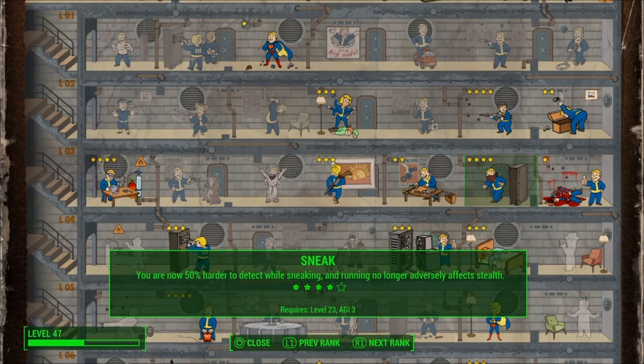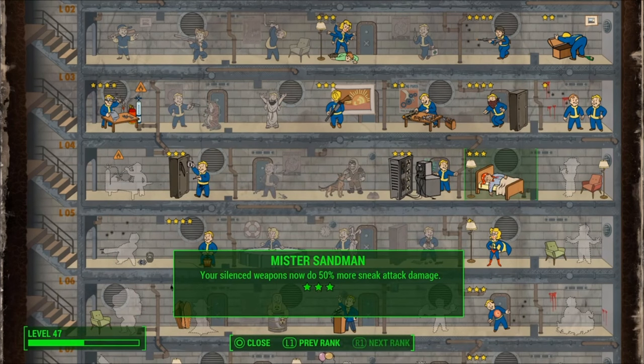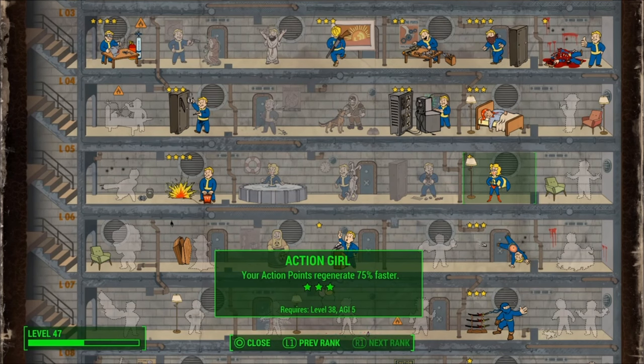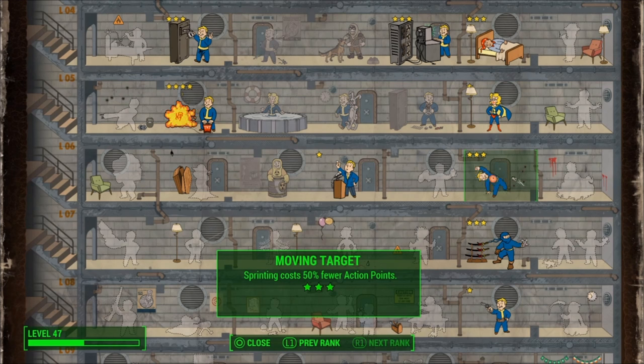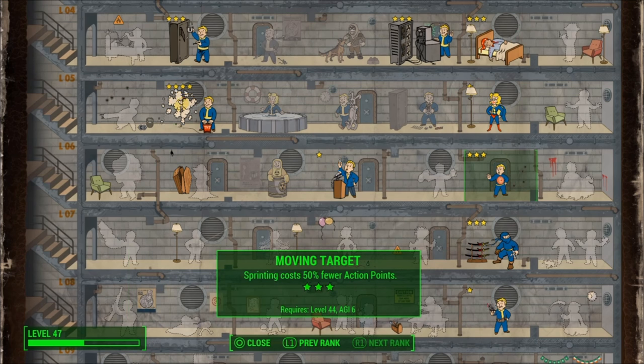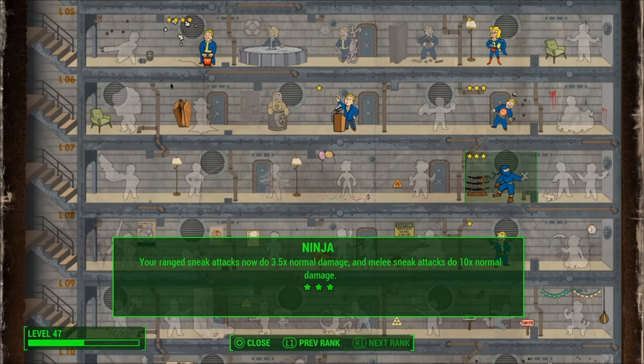Really, the key perk to this entire thing — sneak is, of course, always effective in any build. It allows you big damage modifiers with Ninja. But between Action Girl and Moving Target, sprinting costs 50% fewer action points once you have it maxed out, and you get plus 50 damage and energy resistance while sprinting.